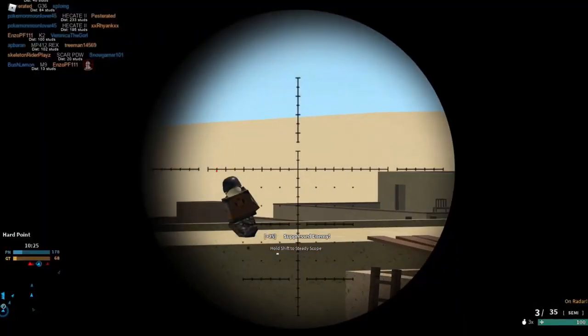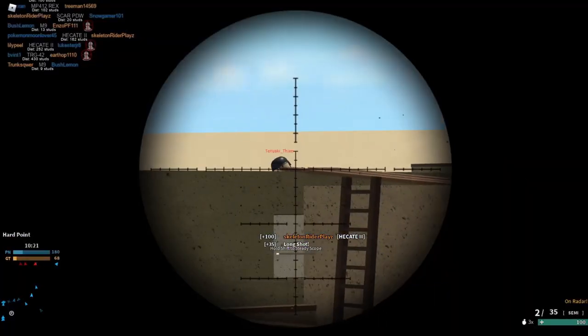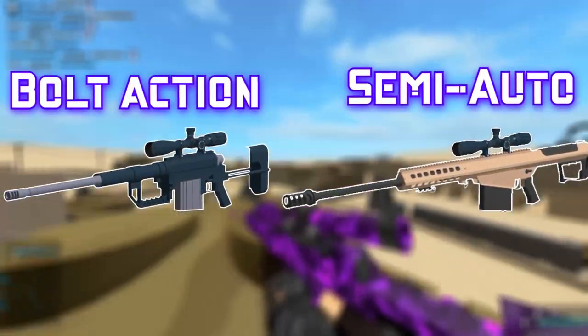The first step to sniping is knowing what kind of sniper you're using. There are two kinds of snipers in Phantom Forces: bolt-action and semi-automatic, and knowing the difference between the two is important for various reasons.